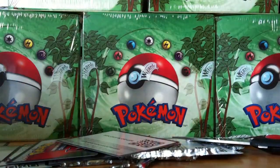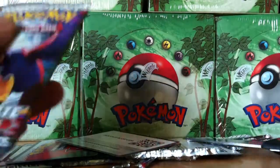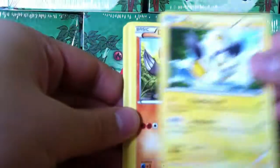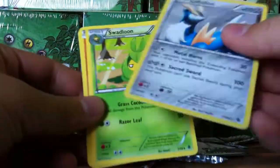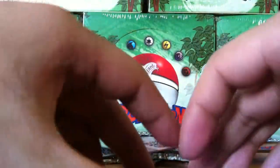They even have pictures of the next set coming out online — Pokebeach — they have photos of the next set, something Noble Victories or something. It's really disappointing how the next set is already in advertisement when this set only just released. Maybe they should hurry it up or something.